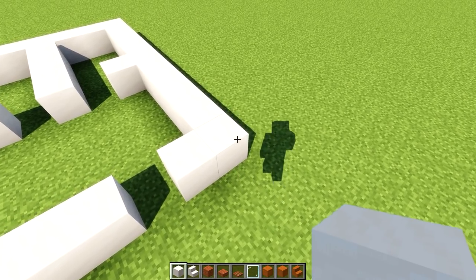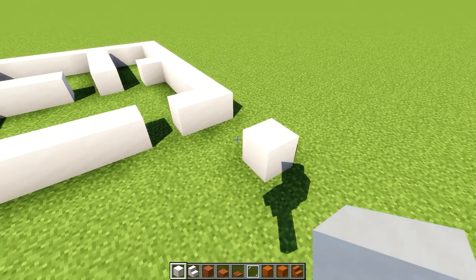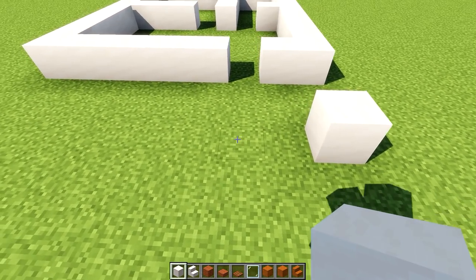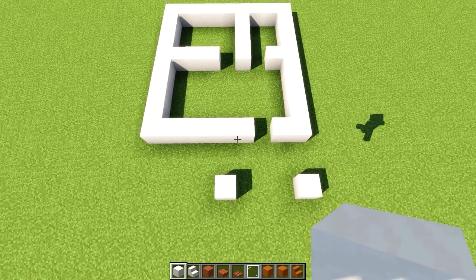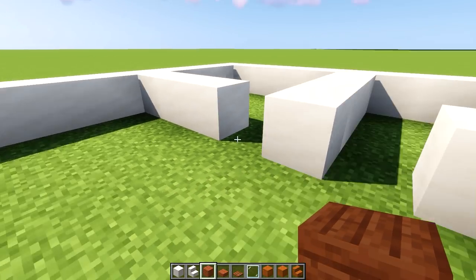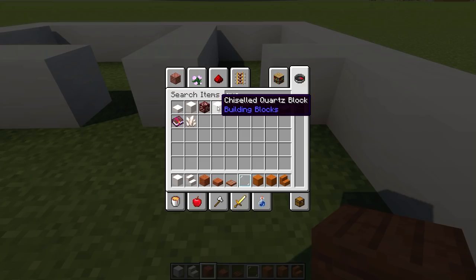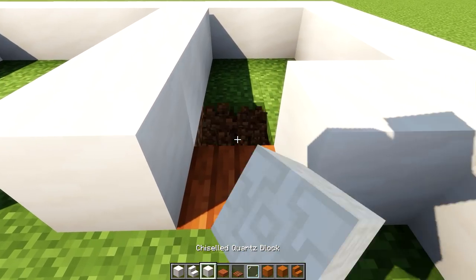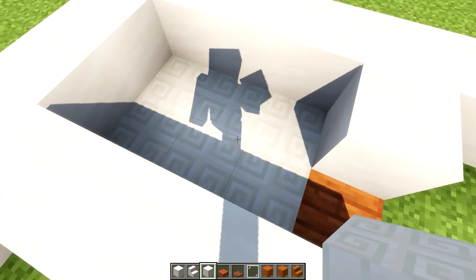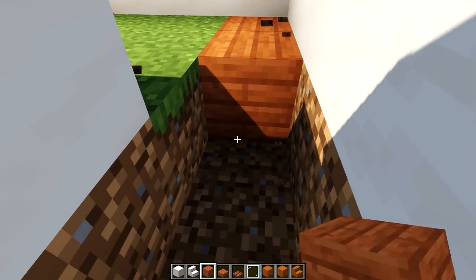From this corner count 1, 2, and on the third one put a smooth quartz block — this is going to be a little pillar for our front porch roof. Then go 1, 2, 3, and on the fourth one do one more. On the inside, grab acacia planks and fill in all the space. For the toilet area, let's use chiseled quartz because it's kind of a perfect fit for toilet floors. The rest of the house gets acacia planks.